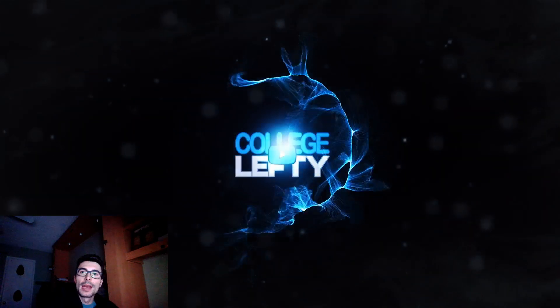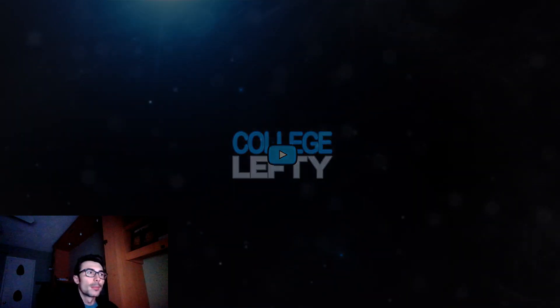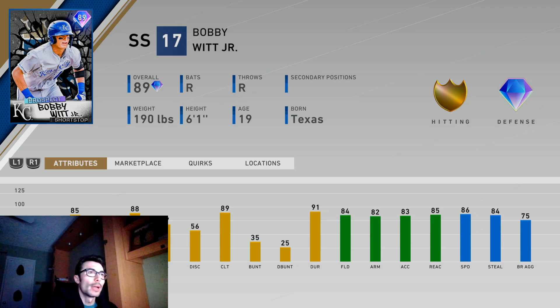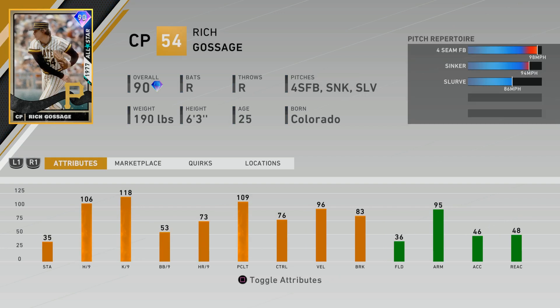Hey everyone, College Lefty here. In this video I'm getting back into some showdown grinding, completing stage two showdown. I focused on stage one in the previous video. But before I get into that, I want to talk about the brand new World Series rewards. This card right here, Bobby Witt Jr., is not a World Series reward — it's a pennant race reward for reaching 500 rating in ranked seasons.